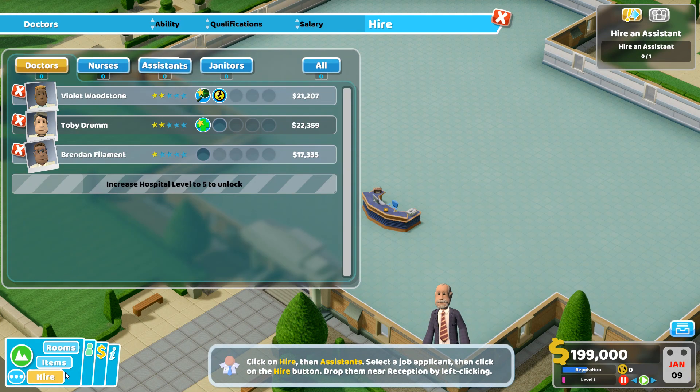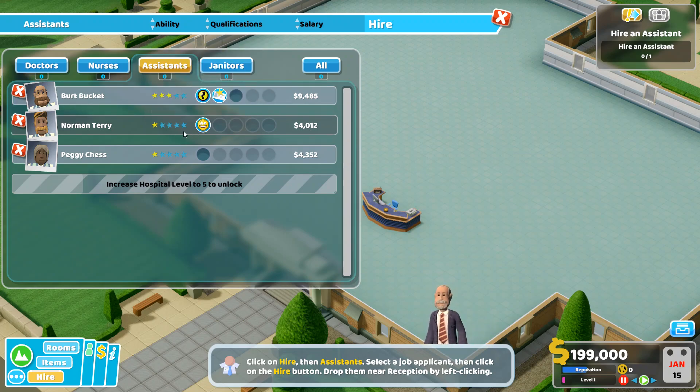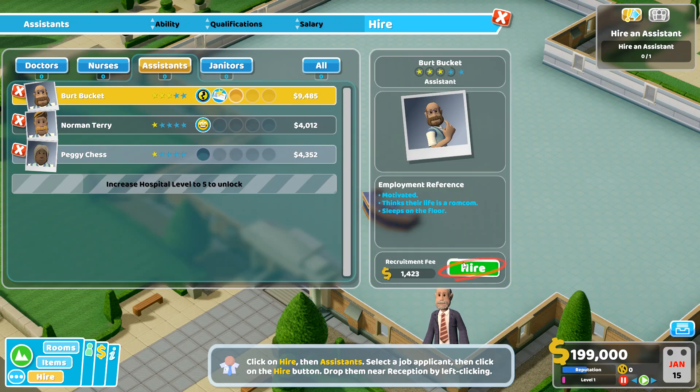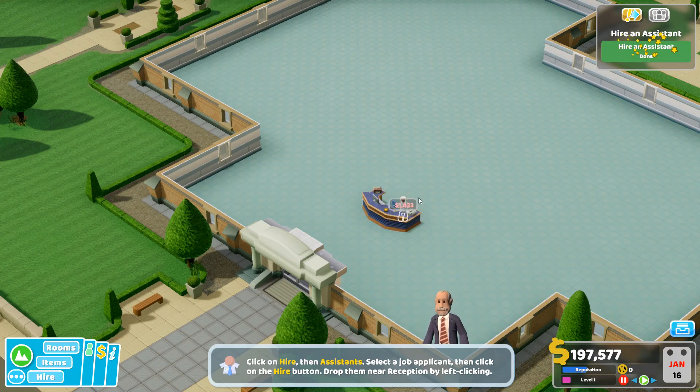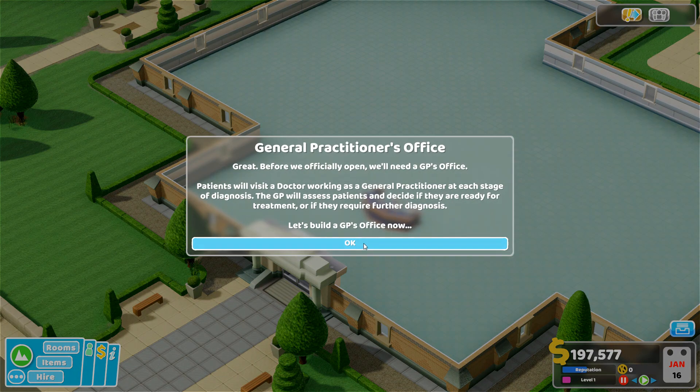We need an assistant now. Go into hire. They have different stars, and stars seem to affect their value. This is all very reminiscent of Sim Hospital — so it doesn't drain their energy as fast, and they have good customer service. That could be good. In case of staff shortage, please contact a member of staff. I don't know how important money is, so let's just hire the good one that will be good at their job and not take as many breaks.